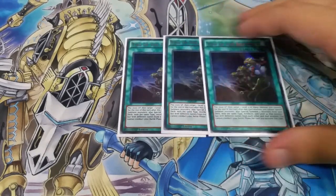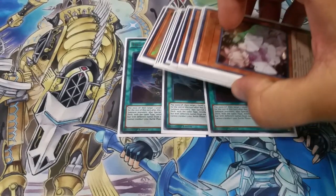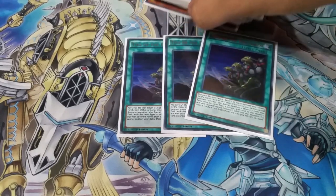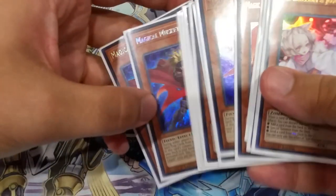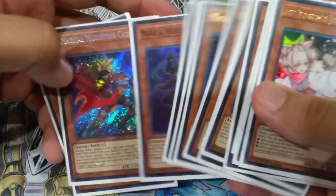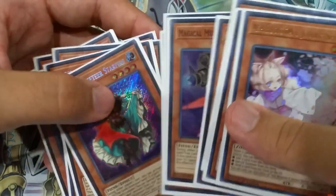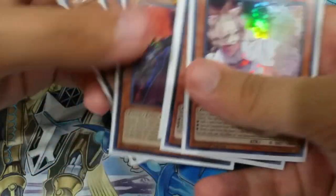Next, we've got three copies of Ties of the Brethren. Basically this card, you target a monster and then summon two other monsters with the same level, same type, same everything but different names. So basically you target Caspar and then you get to special summon Kid Brave and Doc, or you target Starfire and you summon Wild and Calamity. I have different routes — a level four route and a level three route.